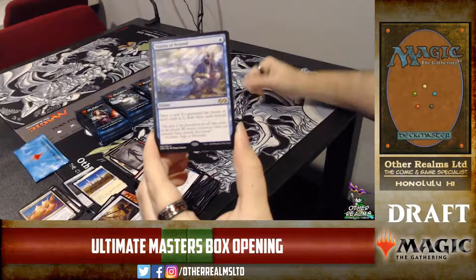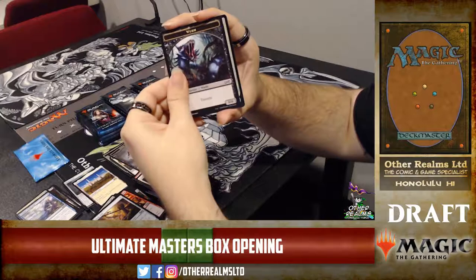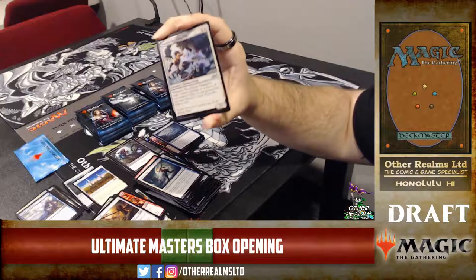Visions of Beyond — one mana, draw a card. If a graveyard has twenty or more cards in it, you draw three cards instead. Instant-speed Recall, and at instant speed too. I think that's a Terese Nielsen illustration — that kind of whimsical cloudiness.